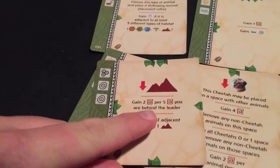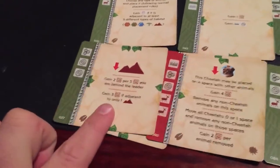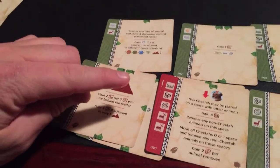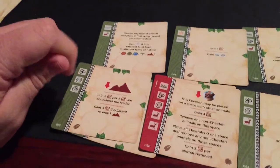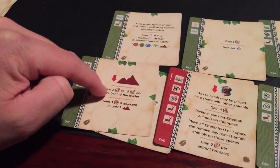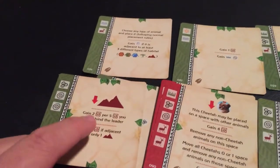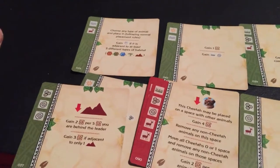The mountain card is another good choice after completing the cheetah strategy. You place a mountain and gain two victory points per five victory points you're behind the leader. So if you haven't ecoed this much yet and are behind, you could get a few extra points. Against players running the shark, antelope, or hippo strategies — any of those three would potentially be in the lead — this helps you catch up. You also get three more points if adjacent to another mountain, and this can be played four times.